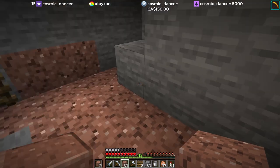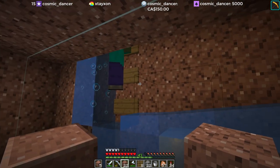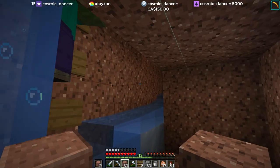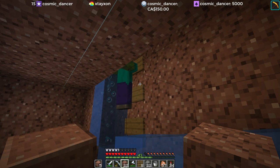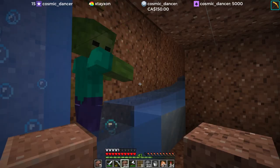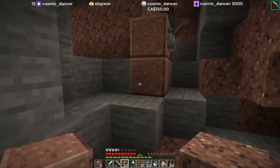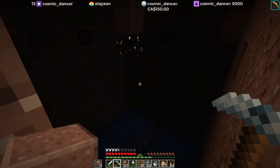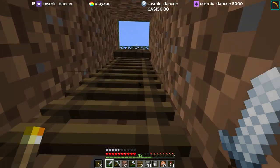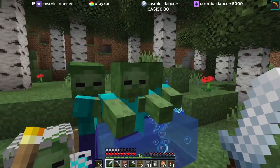We might actually be close enough to the spawner down here to see it happening — I feel like this is still within the spawner activation range, and there's already a zombie here. But we only got the one. Maybe we're out of range down here — we shouldn't be. I guess we can go up and see if any of these guys have made it into the trap. They're getting pushed out by the water.